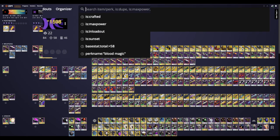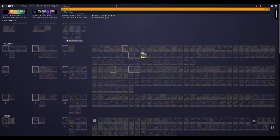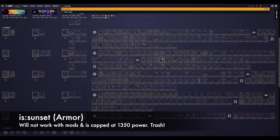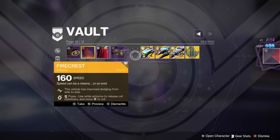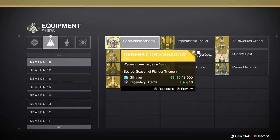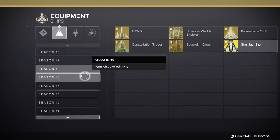Let's clear out all of our sunset armor. If we pop over to DIM, we can type in the command 'is:sunset'. I don't have any sunset armor here because it's completely useless. You will probably have this if you're just getting back into the game after taking a couple years off. Get rid of all this stuff, it's totally worthless. Ships, sparrows, and ghosts are next. If you're not using any of these items actively, you're safe to dismantle them — you can always just go back and claim them again in your collections tab for really cheap. If they are in your vault, they're serving no purpose other than taking up space.